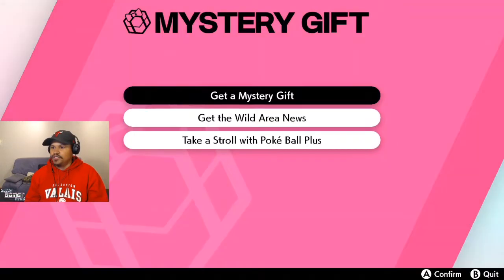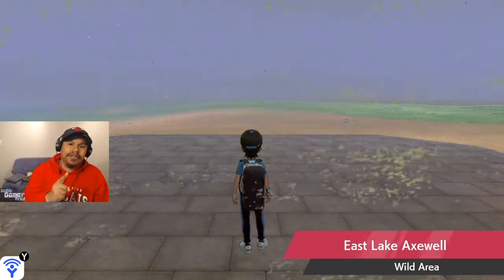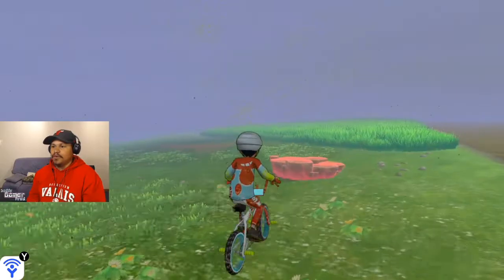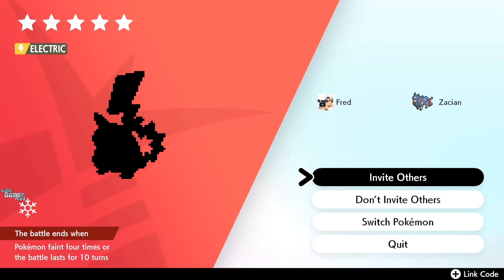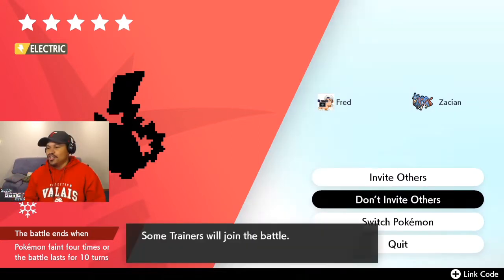Now that all the dens are updated, let's go find ourselves a Gigantamax Pikachu — and better yet, a shiny Gigantamax Pikachu. Shiny Gigantamax anything is hard, so if I get one I'm probably using the Master Ball. And there we go — there's your boy, Gigantamax Pikachu! This is great for anyone trying to shiny hunt because it'll be easier to reset these dens.